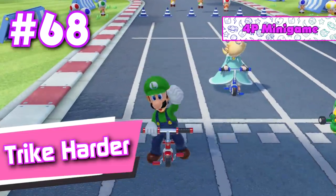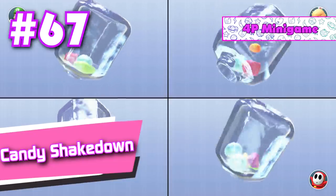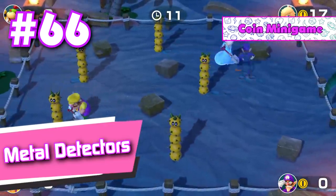Plus, it's way too short. Number 67: Candy Shakedown. Yet again, it can be fun at times, but the candy is usually extremely annoying and uncooperative. Number 66: Metal Detectors. It's a basic rumble coin mini game that has no interaction between the players.